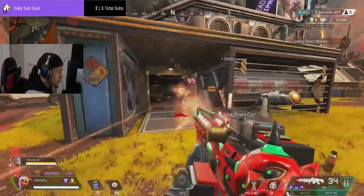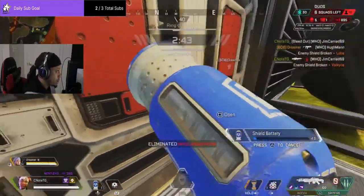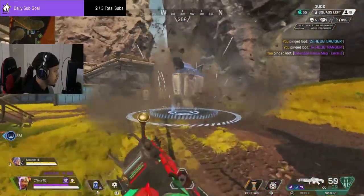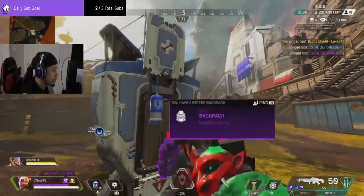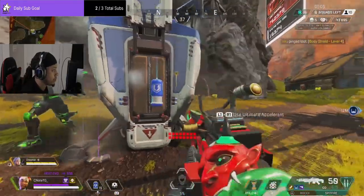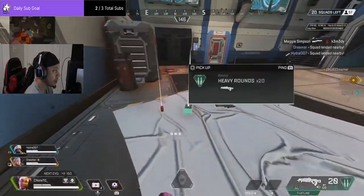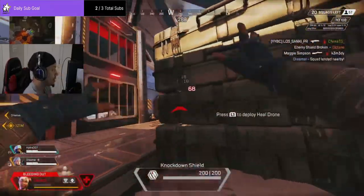You are an ultimate support legend, so your job is healing, getting your team situated with health to get back into the fight. If you are new to playing Lifeline, learn how to stay up — work on your aim, take cover — and you'll be in great shape.